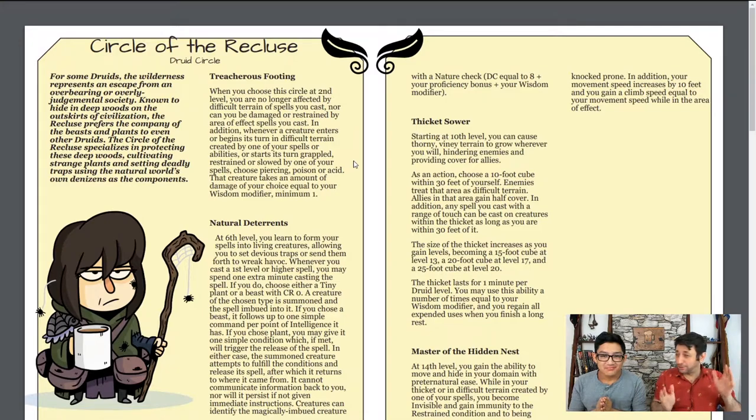We're going to start with the Circle of the Recluse. This is the Druid subclass, and it's the Druid that doesn't want to have to deal with anybody. He moved to the forest to be away from everybody else. If you don't pick the hermit background, you're going to be playing this class wrong. Essentially, you're going to be focusing on capitalizing on that difficult terrain feature. Even at second level when you first get this, you're no longer affected by difficult terrain from any spells that you cast. And any creature that enters that difficult terrain is actually going to take some damage equal to your wisdom modifier, minimum of one. Kind of a neat thing to see somebody doing something with terrain — the Rangers try, but this one actually does pretty well with it.